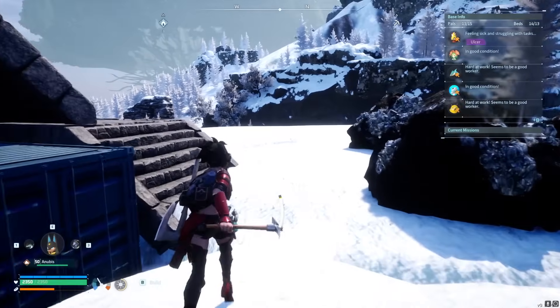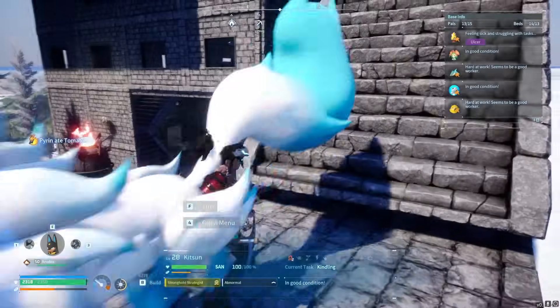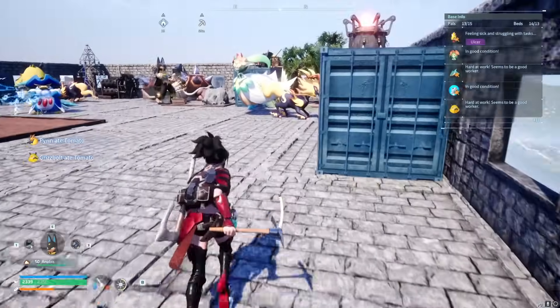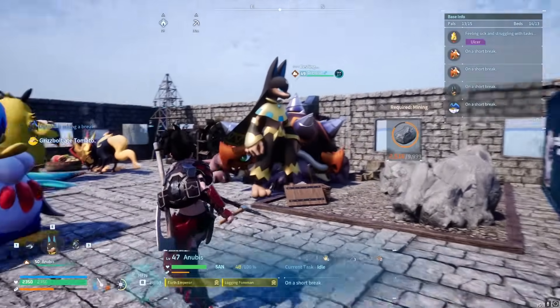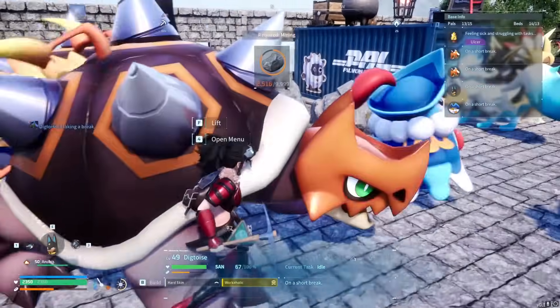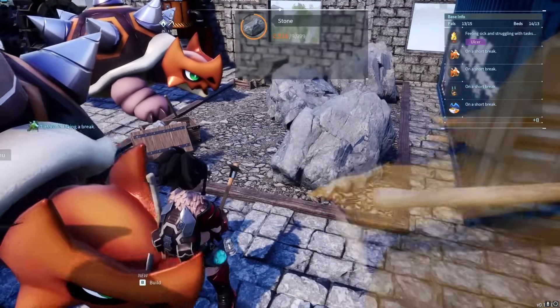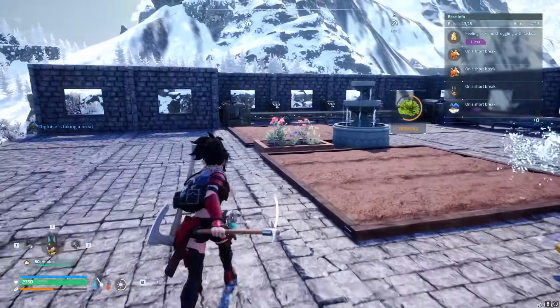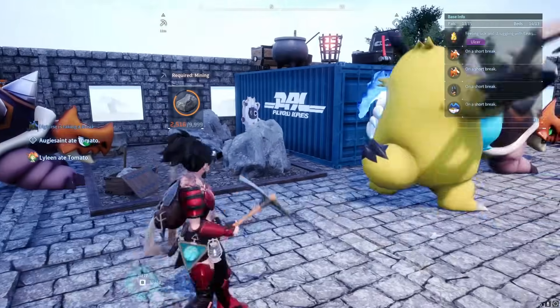The main thing you need when you want a base like this is the quartz mining. The best pals to get for mining are the tortoises - Digtoise - because they have level three mining. They're idling right now, and if you don't want them mining the stone, just take the stone away and then all they can do is go mine the quartz. They're all there at the bottom.